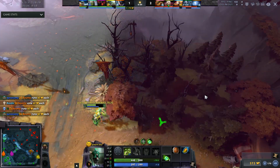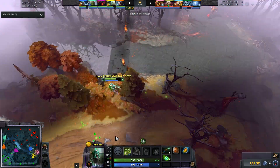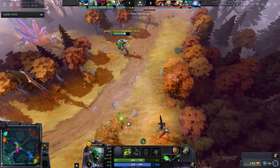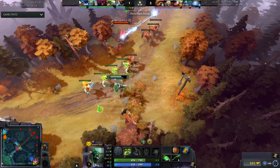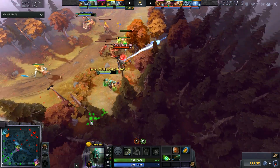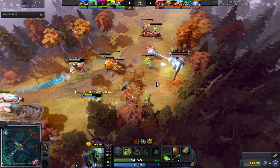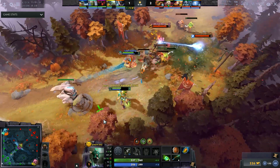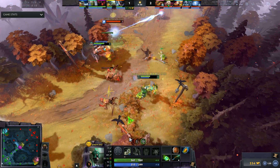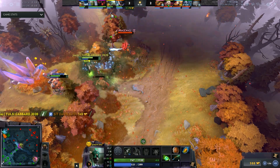If you're looking to just win MMR as a five, I recommend you play like 20 games of Undying. Its level two spike of Soul Rip plus Decay is super hard to lane against. You can sustain any carry, and your teamfighting potential is a big deal in low MMR games where teamfights are very committal. Tombstone is just broken — no one can move. You pop your ultimate, walk in, and you can just tank all the spells for your team. It's really good in lane and great in teamfights. I think it's genuinely an amazing pub hero.